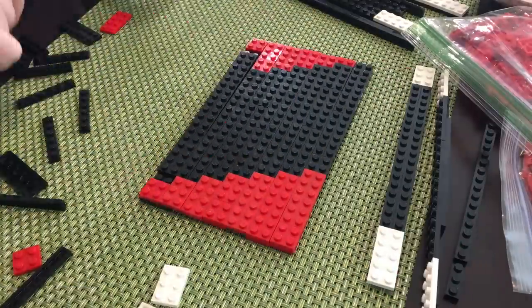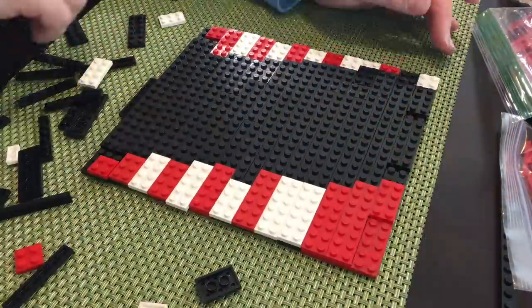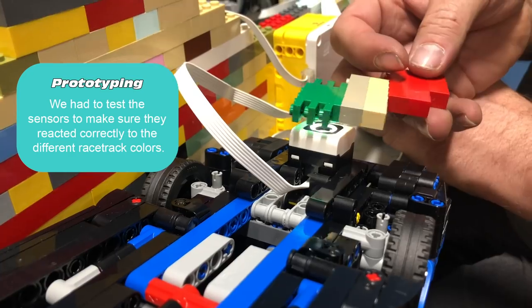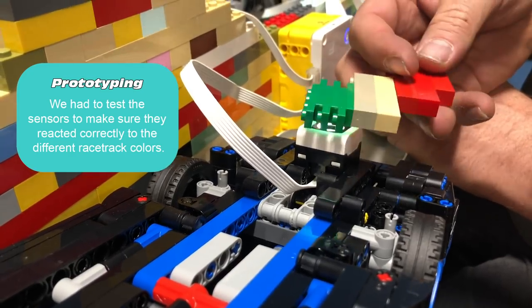The team jumps on track design and laying out the chicanes. If a player drives over the red chicane, it triggers a sensor to slow down the race track. But if you run over a green boost, the track runs quicker.